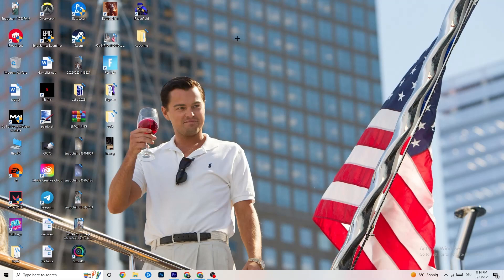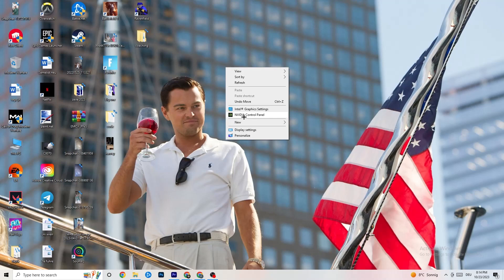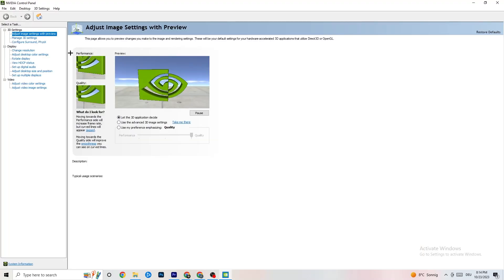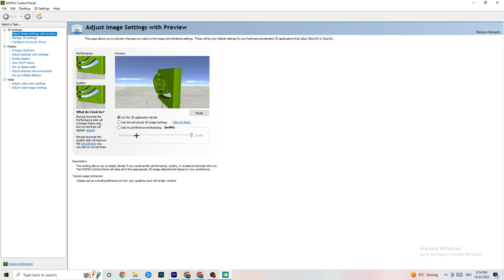Right-click on your desktop. If you have NVIDIA, click 'NVIDIA Control Panel'; if you have another graphics card, click the equivalent option. Once it opens, navigate to 'Adjust image settings with preview'. There is a bar ranging from Quality to Performance. If your PC has crashing or performance issues, move the bar toward Performance — this will help a lot with crashing.